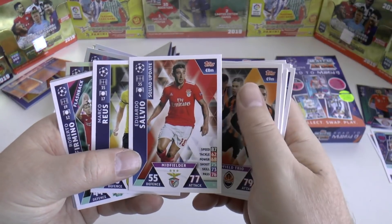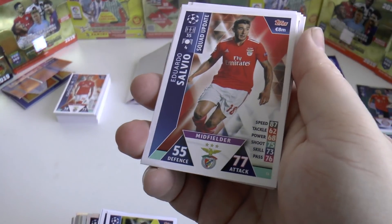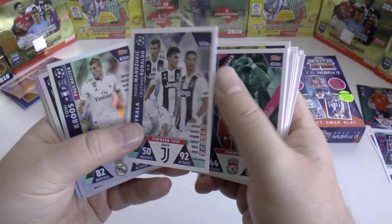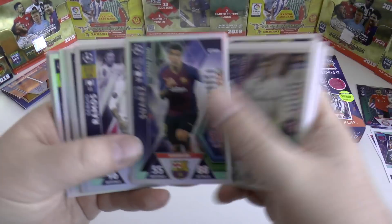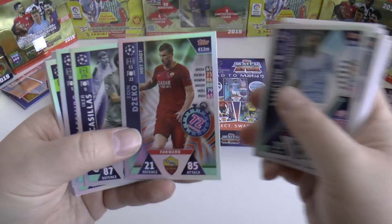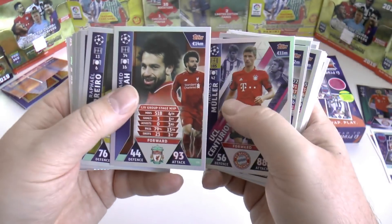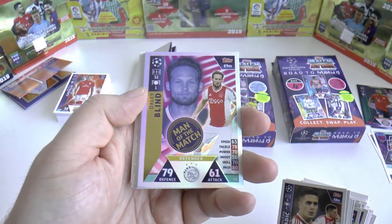Kadira Boost card. Eduardo Salvio squad update - there is some standard Benfica cards in the collection. Salvio number 31. Royce, Firmino. What a trio - CR7, Super Mario Mandzukic and Paolo Dybala. Then you've got the shinies: Tony Cruz, Luis Suarez, Sergio Ramos, Raheem Sterling the flying winger-stroke-forward. Edin Zeko, Ika Casillas centurion, Casemiro, Thomas the Muller. Mo Salah of Liverpool. Guerrero, Zeko again. Dusan Tadic - ex-Man United, now of Ajax again. Dali Blint.